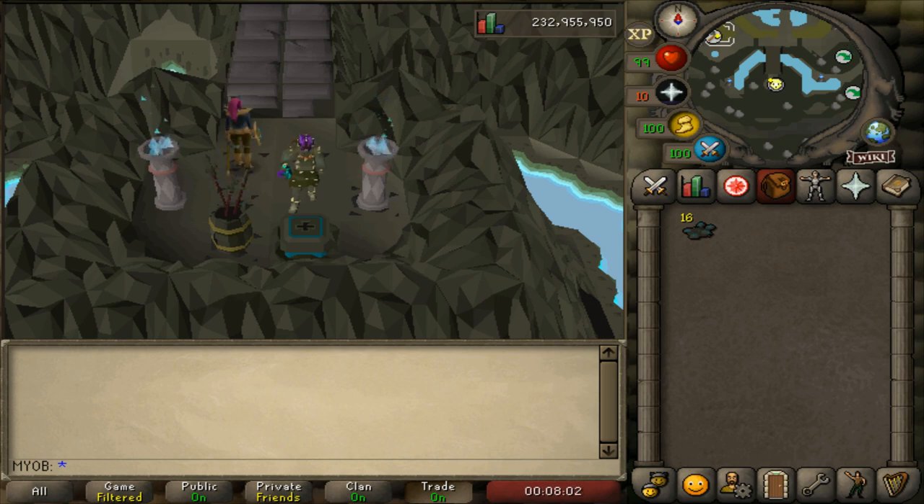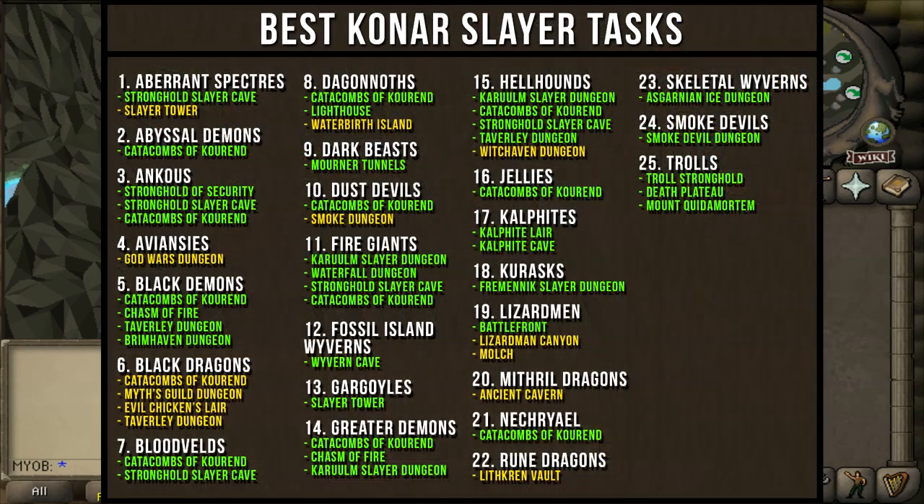This kind of gave me the idea to share with you guys my own personal list of all my favorite Slayer tasks that I'd like to get from Konar. That way, if you're looking to make some money and get Brimstone Keys like me, and you also have a lot of Slayer points sitting in reserve to spend on skipping tasks, you may consider using this chart as a reference for making some decent cash very quickly.